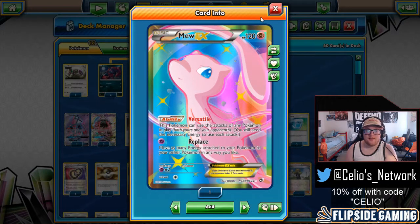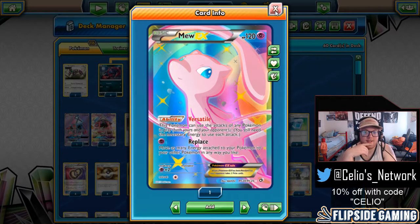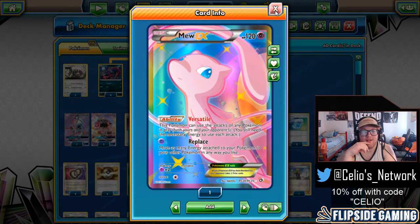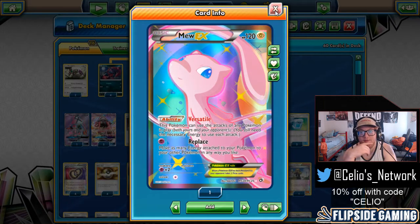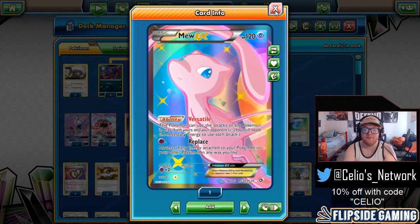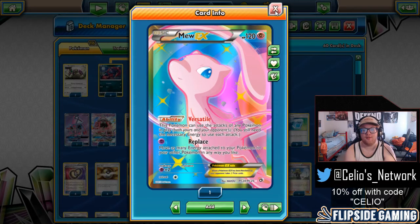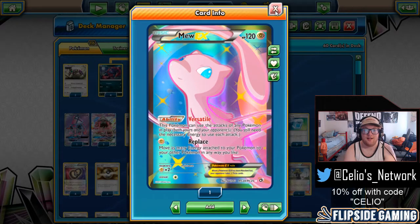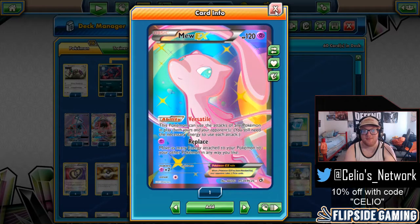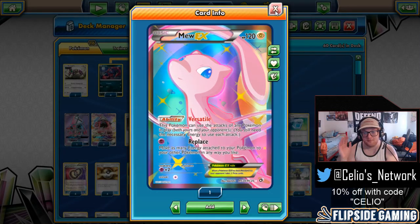One Mew EX is still our Buzzwole counter. Buzzwole is one of the only matchups where I find myself still taking all the prizes instead of decking out. Usually what I do against Buzzwole is get them to a board state where I Countercatcher their Octillery and Delinquent them, putting them to no cards and hoping to topdeck something. If they don't topdeck something, I run through them with Mew EX or a Reverse Valley Riotous Beating and just clear their board while they're dead drawing.